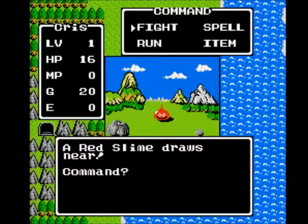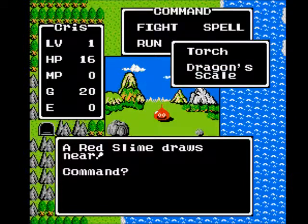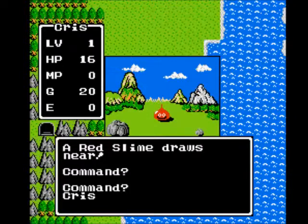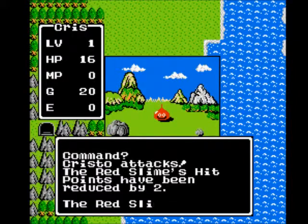In Dragon Warrior, we have one-on-one battles with enemies. You cannot meet up with more than one enemy at a time. We have your basic fight, spells — which we do not have yet — an item where you can use an herb or anything else, and run. It does what you think it does: you try to run away from your enemies. It's based on your speed stat, or agility, whichever you prefer to say.